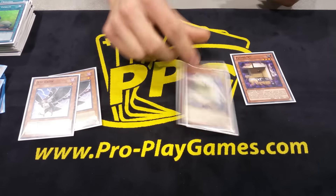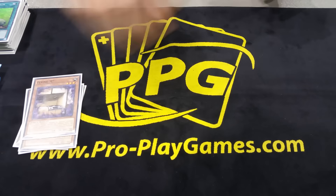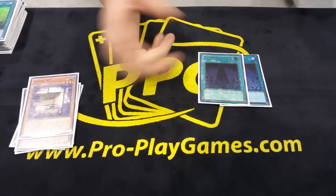Two Flying C — I kind of feel the same way about this card as I do about the Crow. It's kind of good, I don't know. Two System Down just for ABC — because if you go second and draw this, it's kind of hard to lose.